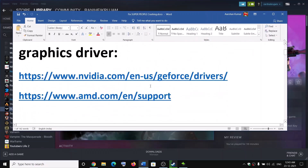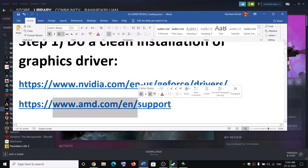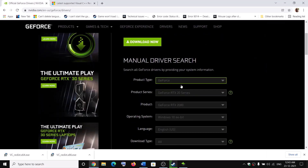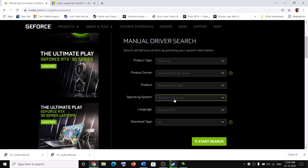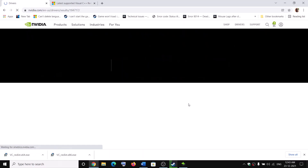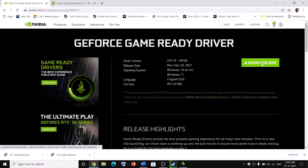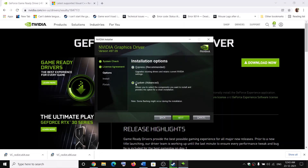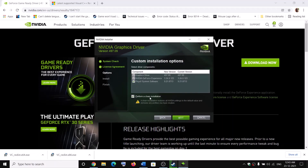If you have an NVIDIA card go to the NVIDIA website; if you have AMD go to the AMD website. On the NVIDIA website, select your graphics card from the list, select the right operating system, and click on Start Search. The first result is the latest driver — click Get Download, then Download Now. Once the download is complete, run the exe file, click Agree and Continue, check the Custom option, click Next, then check Perform a Clean Installation and click Next.